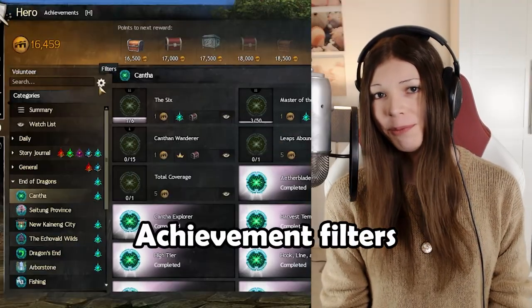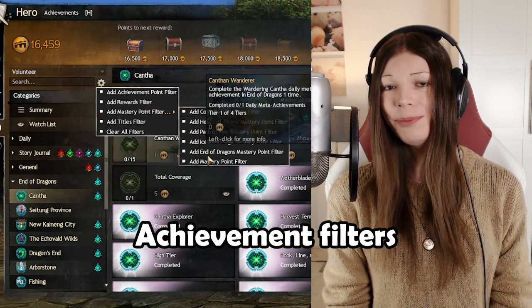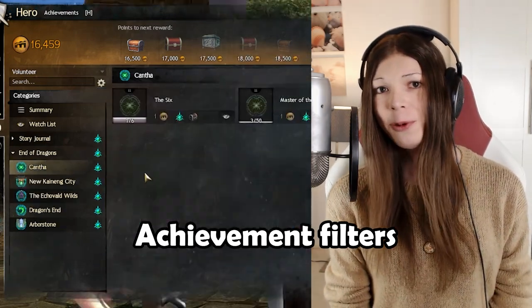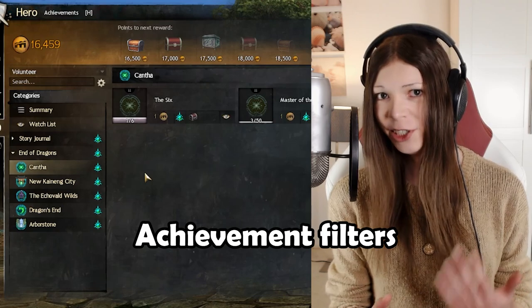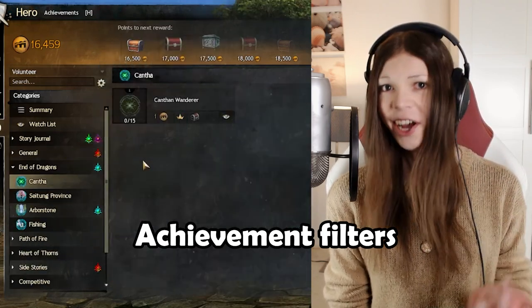In the achievements window, you can press the little gear next to the search field. Here, you can add an achievement filter. You can, for example, use the filter to only display achievements that will give you End of Dragons mastery points, or only achievements that give you a title.